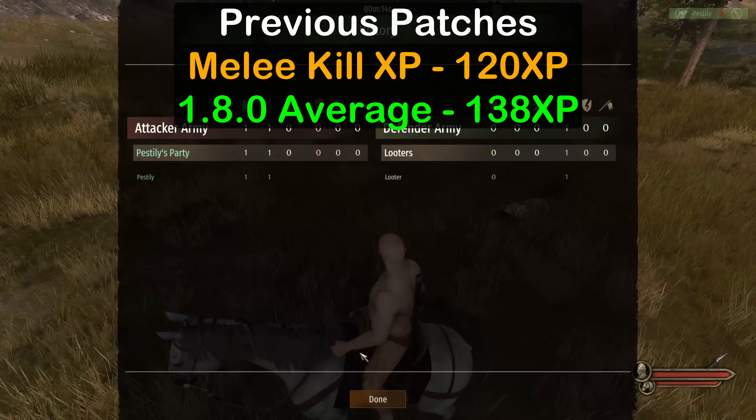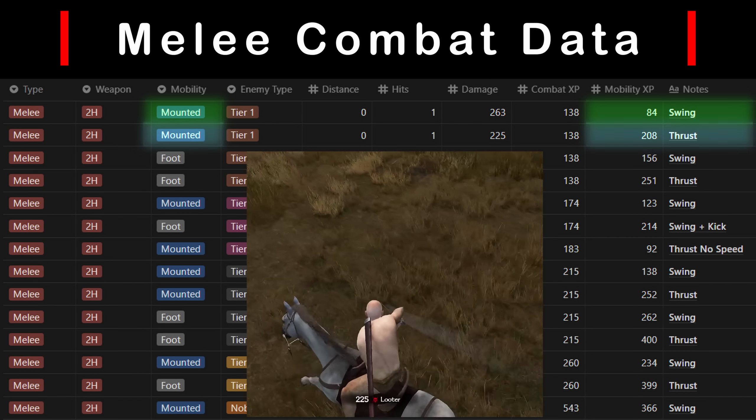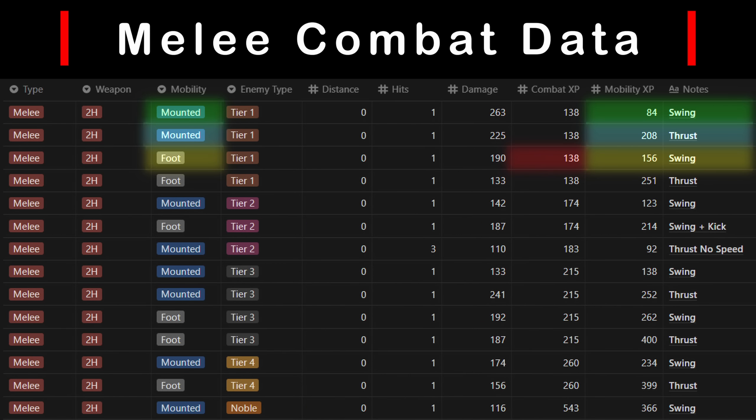Now let's test the patch note changes. The far south of the map is perfect because we won't be getting interference from scouting tracks, and any XP gain will solely be from moving. I tested with and without a horse and got no XP gain for both. Next, we add 50 foot troops without inventory mounts and again receive no XP. Adding in our horse and a mount for each troop to ride resulted in no XP still. Our movement speed is at 5, so it's pretty fast. Finally, we swap foot troops for 50 cavalry units and test again — no XP, and our movement speed is at 5.9, certainly fast enough to qualify one would think.